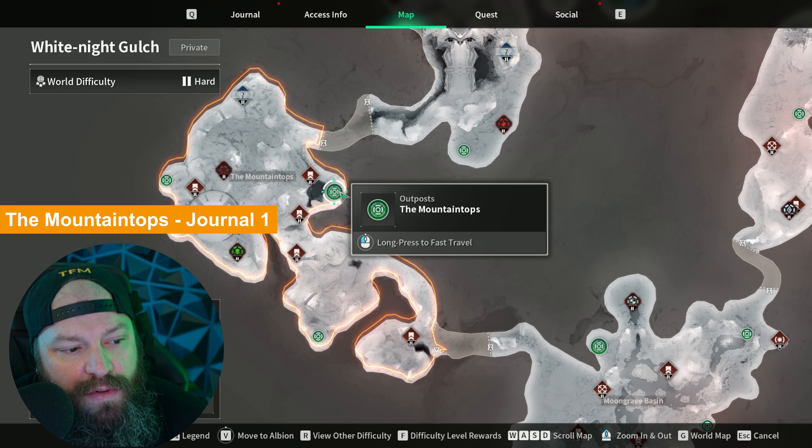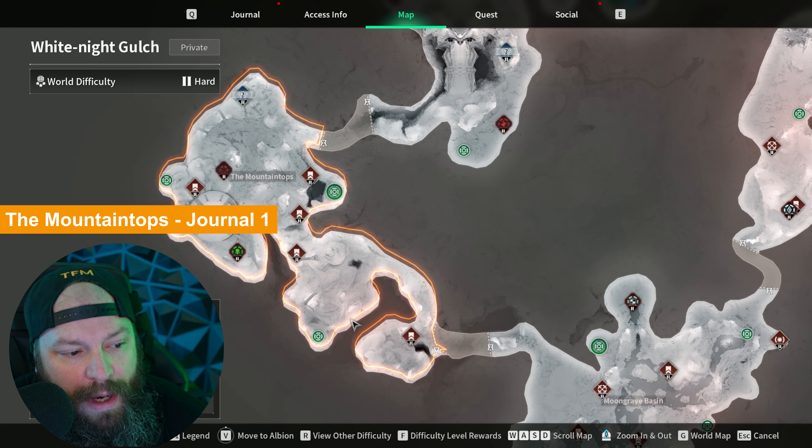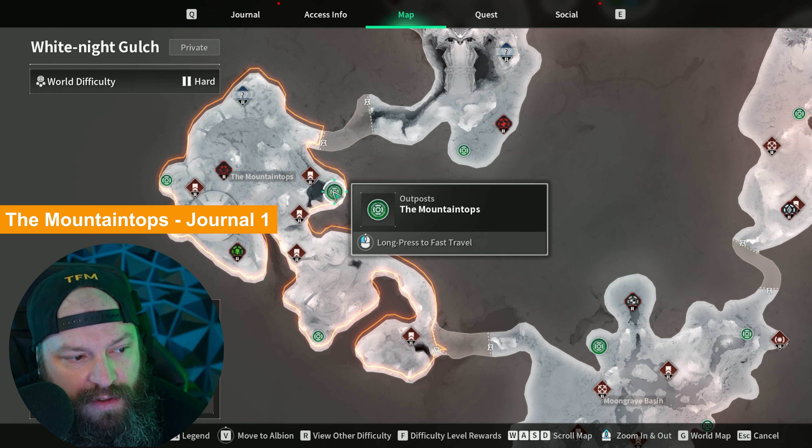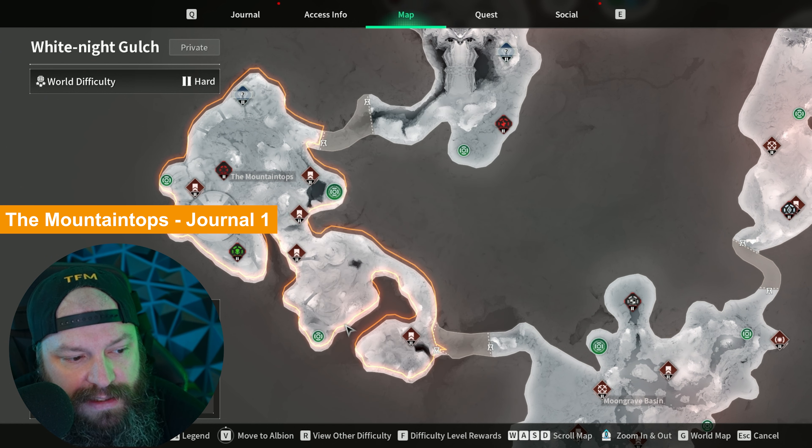This is the OG teleporter that you'll have unlocked from the beginning. You can unlock these additional two as well. We need to go all the way over to this ridge. Starting from the teleporter, this is a large open area with a ridge on the side. As you get closer you will see the journal entry right along the edge over here — and there it is, that's the first one done.